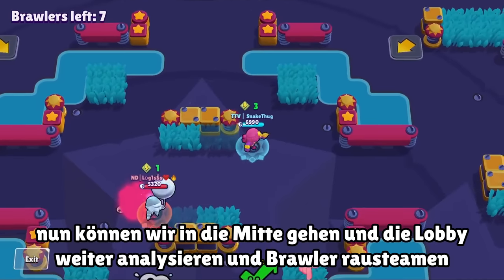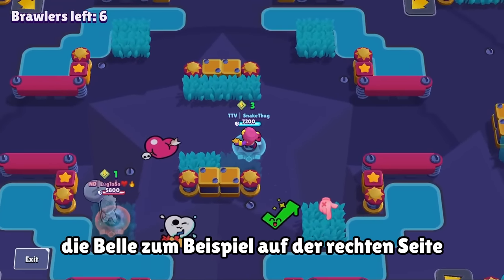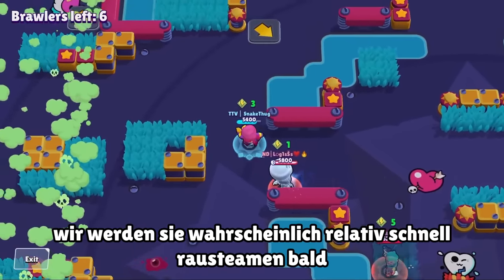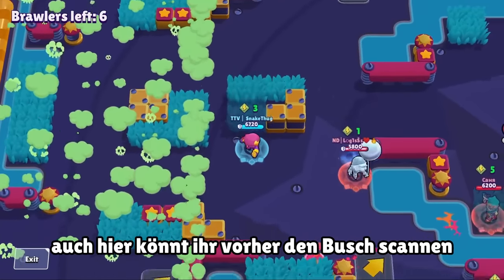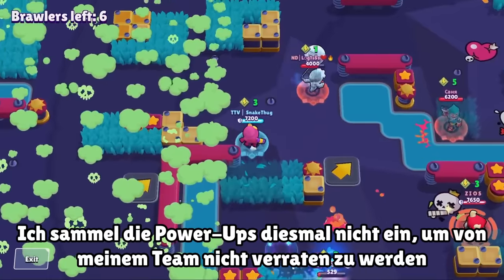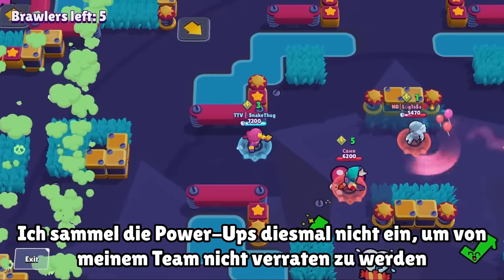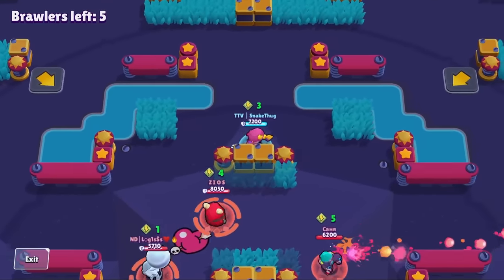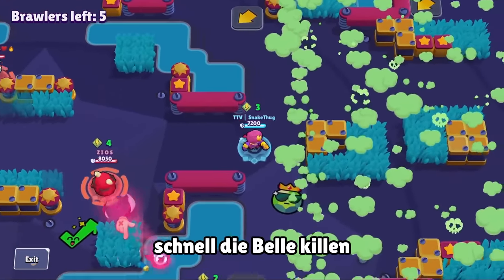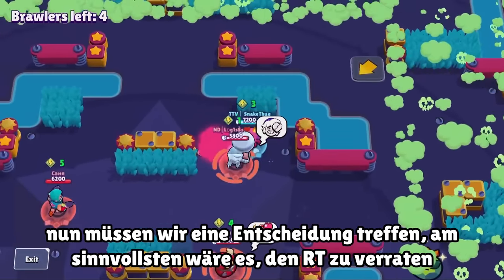A bit risky overall — I played a bit risky in this game. You can use the jump pad to avoid that. Checking out the middle: the Gus should be here, also the RT and the Colt somewhere. We have a Belle on the bottom right — we'll probably team against her soon. First we focus on the Janet. I could have checked the bush on the left side first to avoid evil surprises. Janet is low so we finish her off.